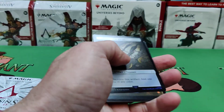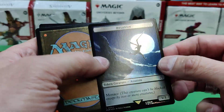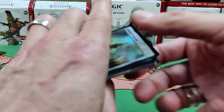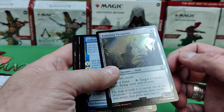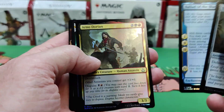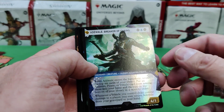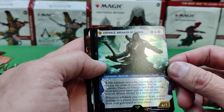Hope everyone's having a great weekend. We're moving into the Canada Day weekend here in Canada. So there's a nice double-sided token. There are no commons in this set — they're all uncommons. So you get your three uncommons. Add a while — Breaker of Chains.